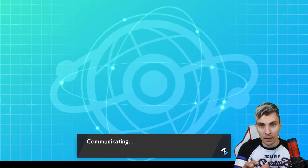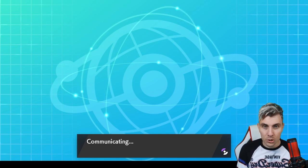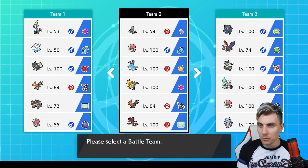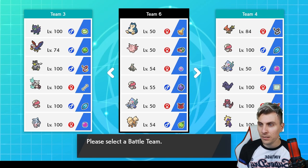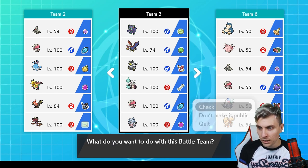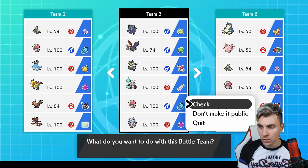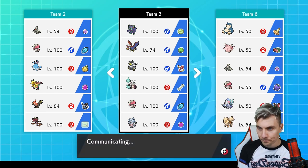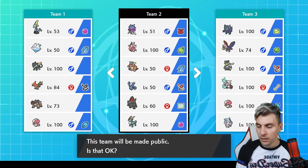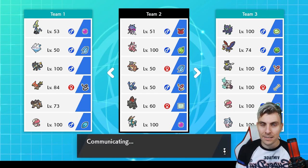I hope you guys enjoyed the team — we had a couple of games and talked about how the modes work. It's a fun team, not super serious, but great to take on the ladder. We'll take this rental down now. And remember — Contrary is a nice ability, though the downside is if you have Max Knuckle on Lornantis, when you Dynamax it boosts your attack, which is counterproductive. That's probably one of the main reasons we haven't seen it used much in this format.